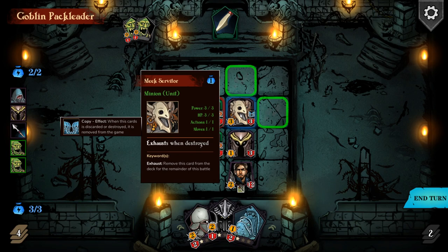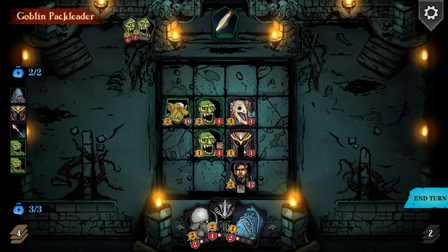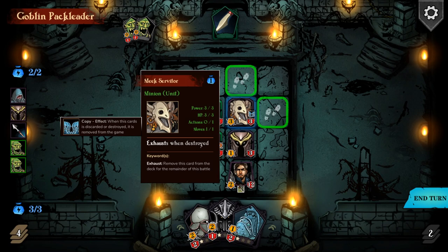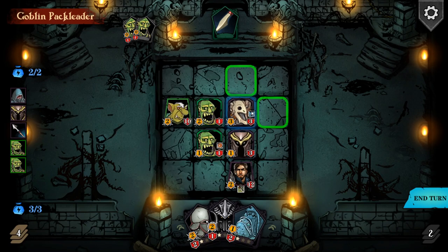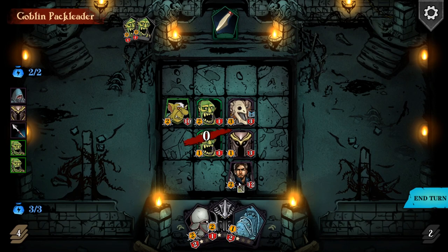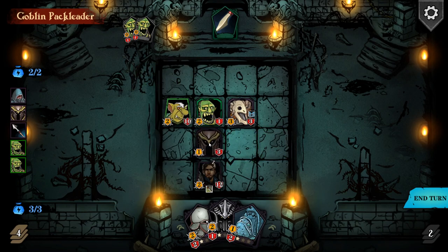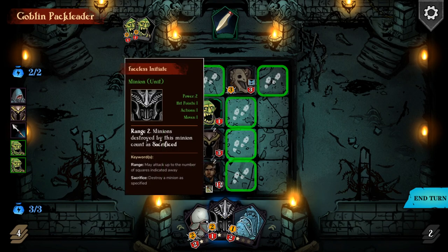We do some attacks - use the Servitor to attack this, and our main knight attacks too. The goblins have some sort of defense: it negates all damage suffered in one instance and charges are reduced by the same amount. So we have to remove their block first. I'm going to move our main guy and attack this goblin - goblin is now dead. We move this guy to the left and this one up. Then we place the Faceless Initiate with Range 2 over here to try to attack the enemy hero later.